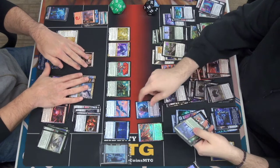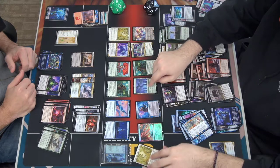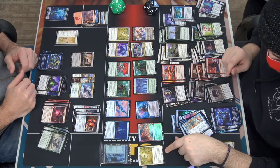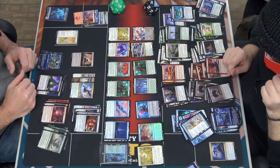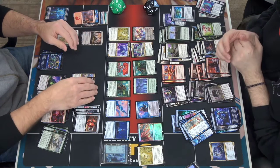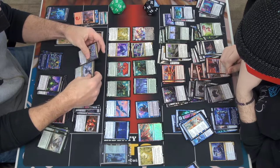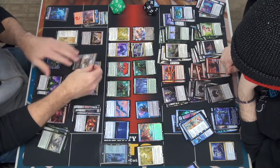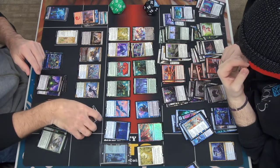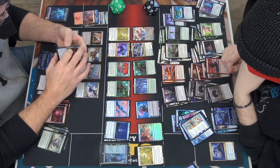Invoke Calamity — one and four red. You may cast up to two instant or sorcery spells with total mana value six or less from your graveyard and/or hand without paying their mana cost. Those spells would be put into your graveyard — exile them instead. Then exile this card. Also Brilliant Restoration: return all artifact and enchantment cards from your graveyard to the battlefield. High cost, but it's a snowball here.